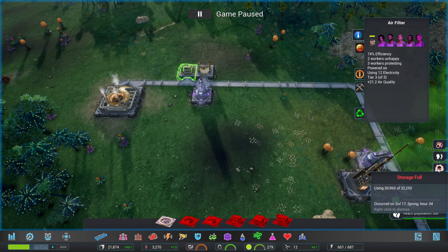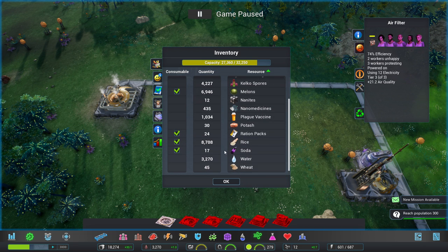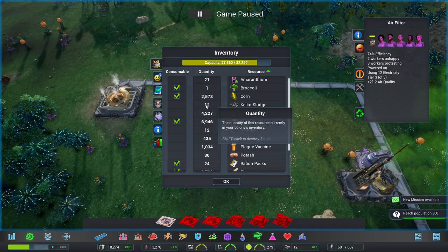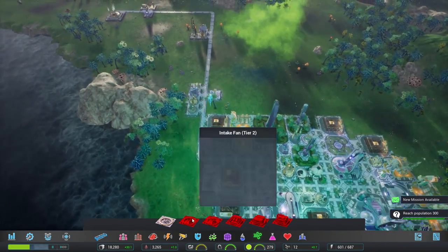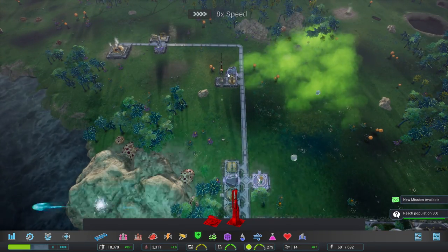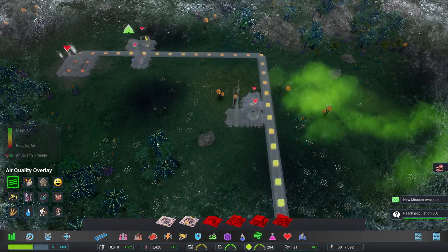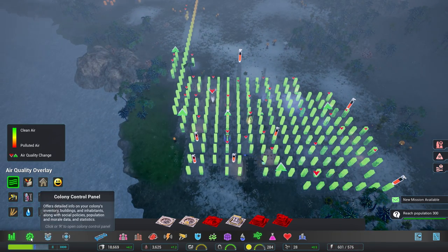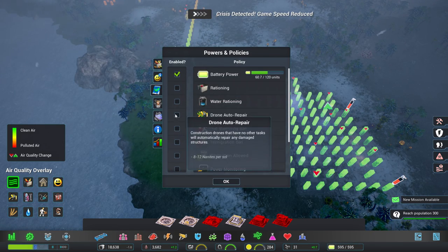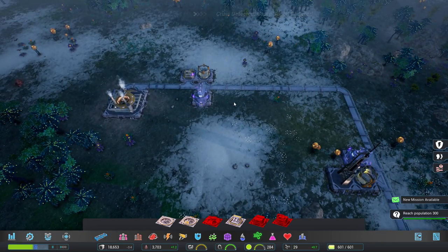We've got way too many melons, so let's drop that down. We really need an air purifier up here - let's get that built and upgrade it as soon as we're able. I know it's really bad over here - we had to get people up here first because we didn't have the power to run things until now. The research center has automatically switched back on because we've got power - I do like that it does that.